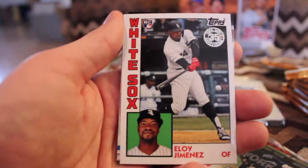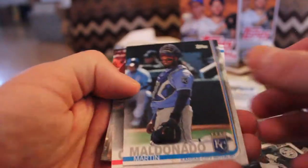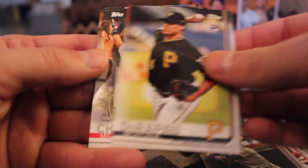Here is a retro design — Eloy Jimenez, rookie card. Awesome. Martin Maldonado. Kurt Casali. All-star game, Javi Baez. Montana DeProw, rookie card.